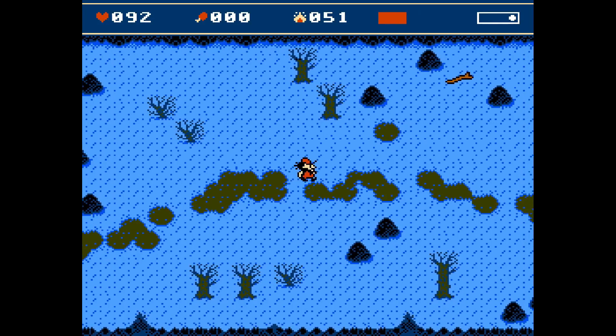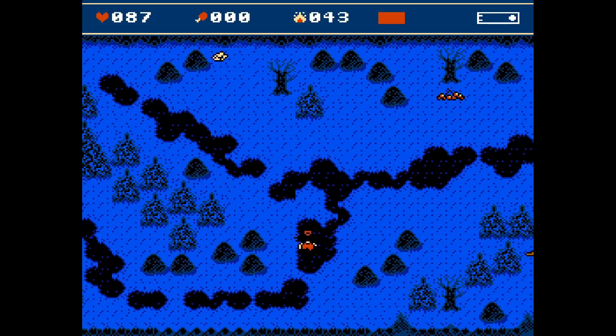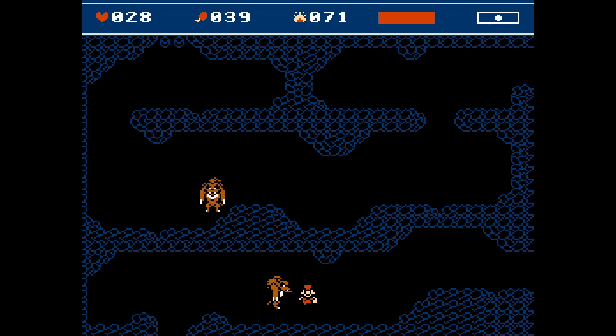It seemed like it wasn't obvious why you suddenly get a game over screen — everything seems fine and then boom, you're dead. It was hard to notice your HP running out. Not anymore. I made a palette animation that triggers when you take damage from cold or hunger: the dark blue color used for background tile outlines changes to bright red for a couple of frames. So you might suddenly see red blinking — that means you're slowly dying. I also applied the same effect to the player character's outline when an NPC is hitting you, making it obvious you're taking damage.